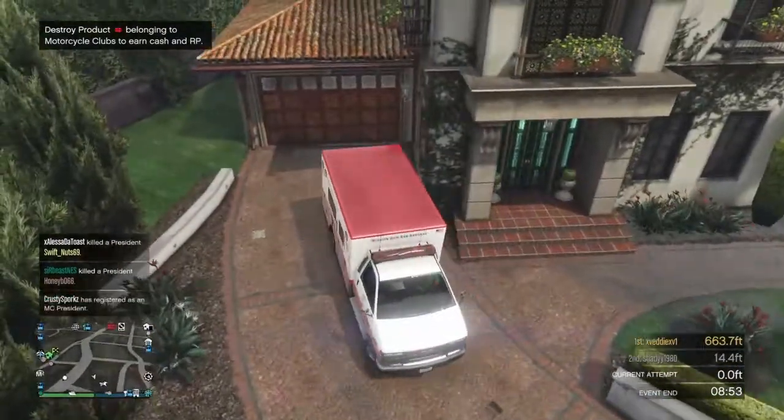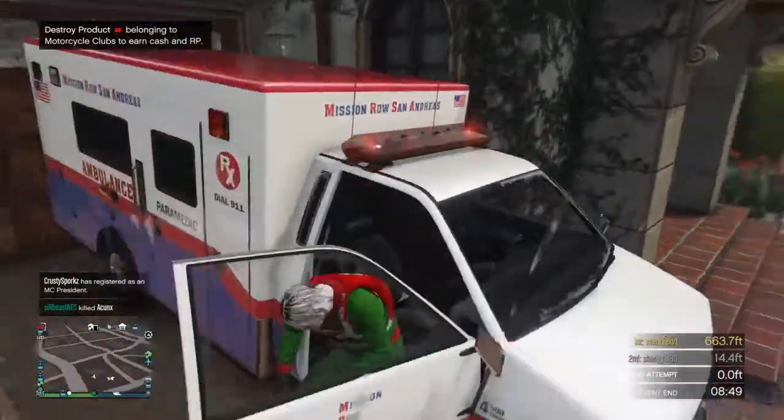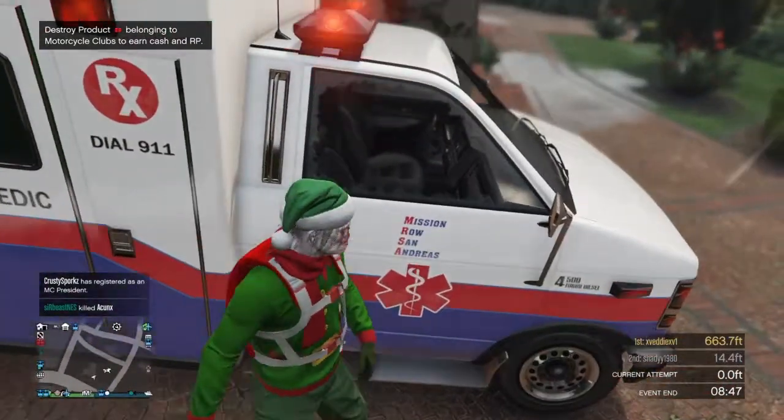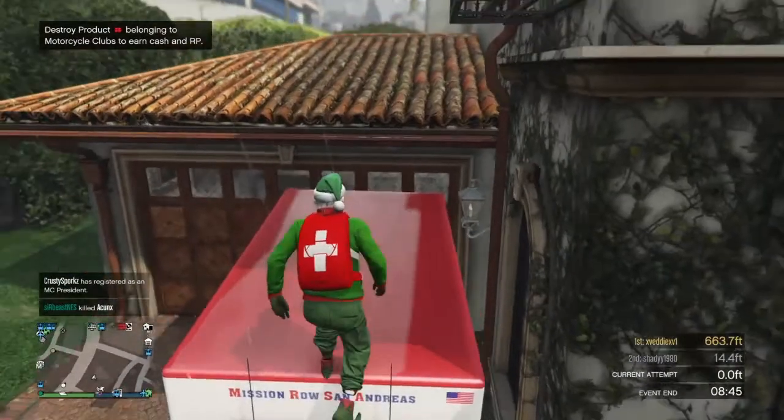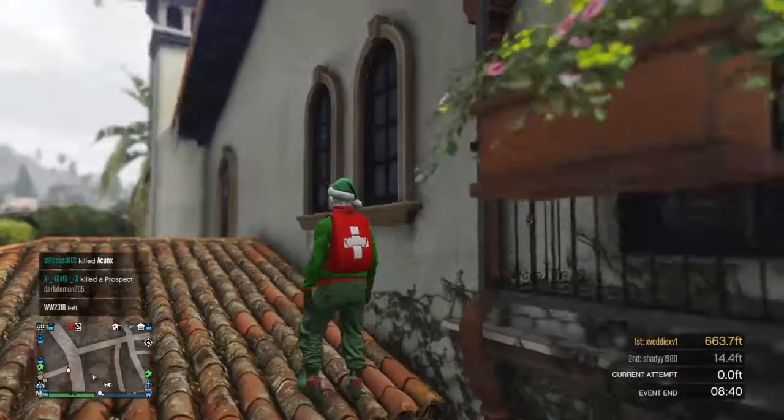Park the ambulance up against Michael's garage. Now you want to jump on top of the ambulance and get on top of the little roof. By the way, you have to go on the far edge right here — go right there.